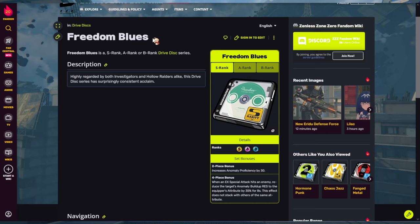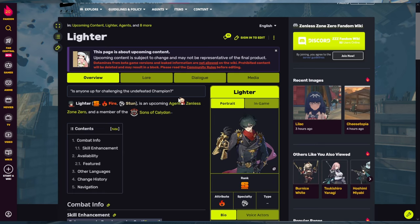That's pretty much my suggestions for Yanagi. You can take these as a starting point, but at the end of the day Yanagi is a disorder DPS so build her how you want. Now let's move on to the next agent: Lighter.